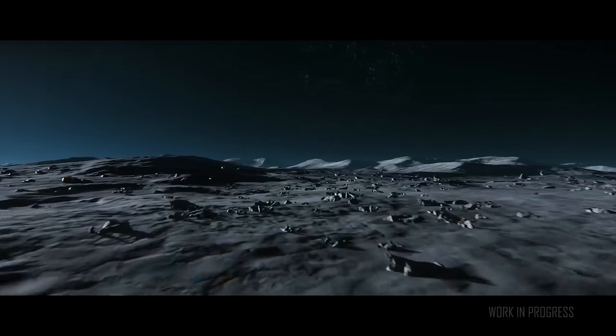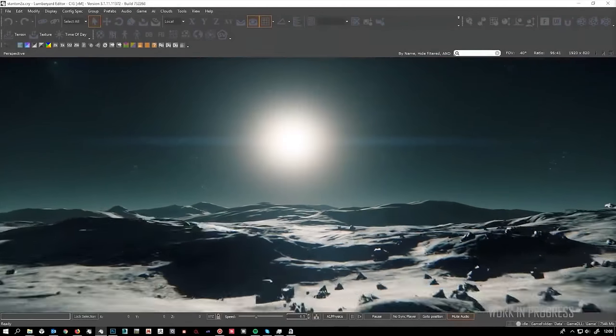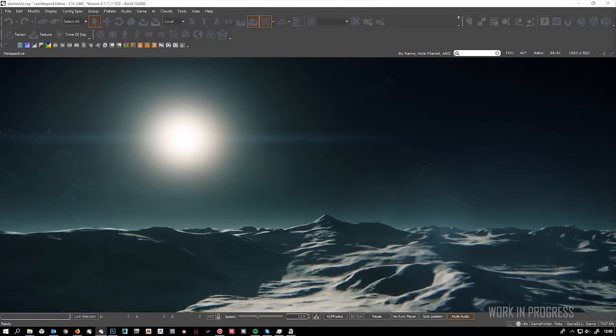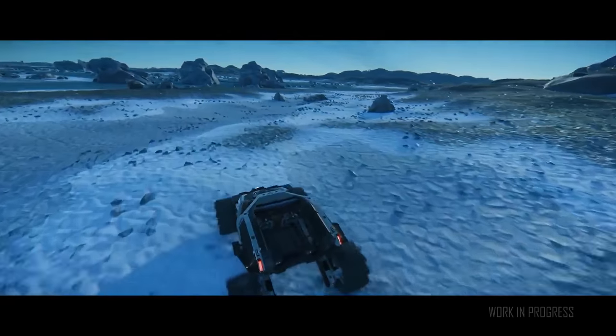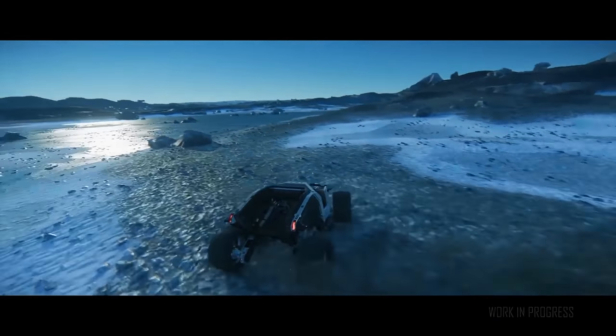They've been doing lots of visual improvements to the three moons — Yela, Demar, and Selen — with color balancing, object distribution, and a new diffuse height and global map. They are working on further detailed polish, improved procedural distribution for planetside features, and some dynamic weather effects.